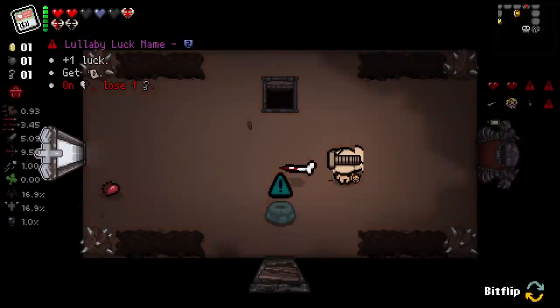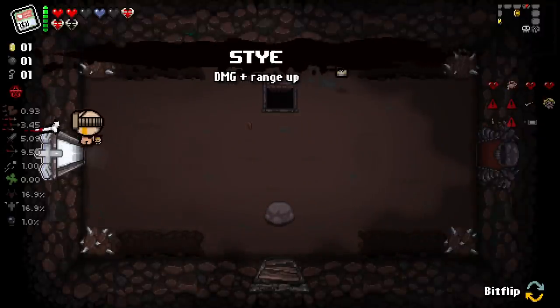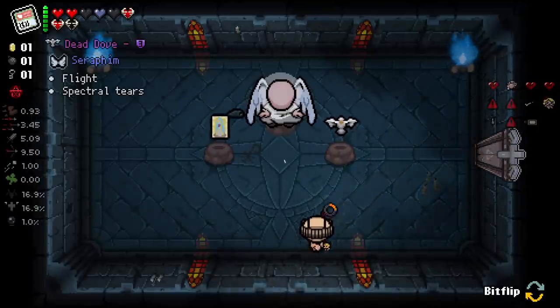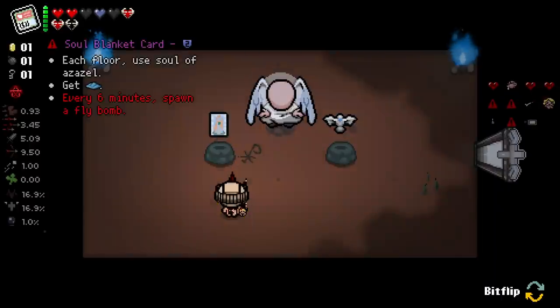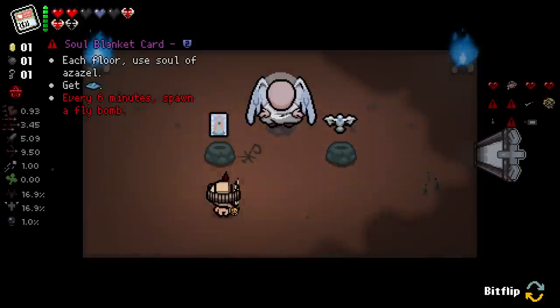On Eternal Heart, lose a key. One luck, get the Siren's Song. We've got to take the Stai. We're playing here for memes and everything, but we also do want to get some good stuff. Each floor, use Soul of Azazel. On each error room... right, first of all I want to try something. Let's pick this up, use it once, see what a corrupted Coupon gives us.